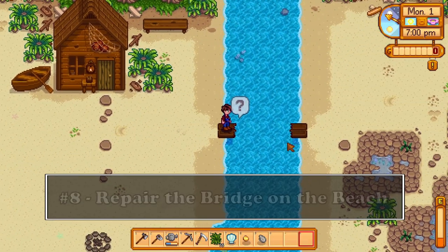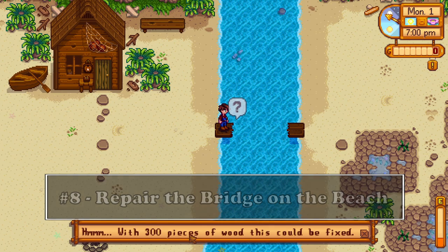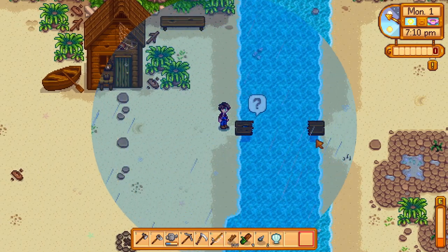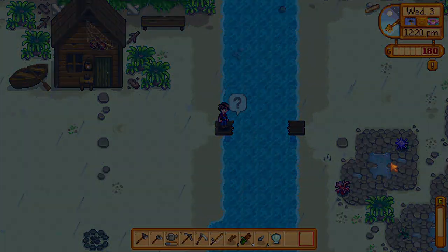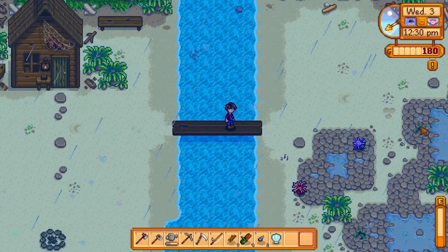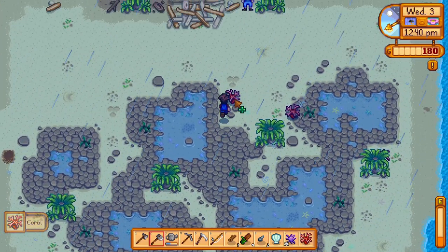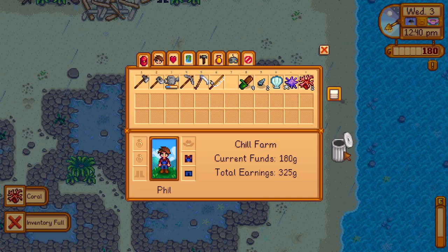Try to focus on repairing the wooden bridge next to Elliot's house. The bridge requires 300 wood to repair and it connects to the tidal pools where you can find a lot of forageable items that are more expensive than those in the first area. There you can find corals and sea urchins which sell for a lot more than regular forageable items. Try to get the 300 wood in the first few days as unlocking this area will bring you a lot of profit.